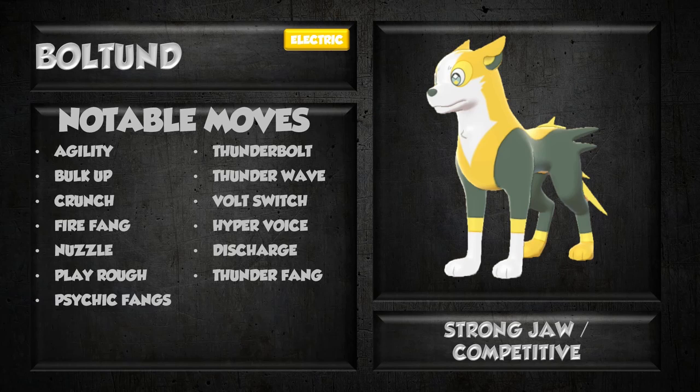Taking a look at notable moves — there aren't a ton, but there are moves that are very important to be aware of. The biggest ones are all the bite moves it gets: Crunch, Fire Fang, Thunder Fang, and Psychic Fang — four very good bite moves to utilize Strongjaw with. It also has access to special electric moves like Discharge and Thunderbolt, as well as Thunder Wave. Volt Switch is a very useful move for pivoting. Nuzzle is a cool move — maybe even better than Thunder Wave in some situations. Bulk Up is another good option to set this thing up. Unfortunately, it does not have Ice Fang, which is probably the one you'd want most — if you could trade Fire Fang for Ice Fang, you would, because you really just wish you could hit Ground types. Unfortunately, you can't hit Ground types almost at all with Boltund, so the lack of Ice Fang is a really huge bummer.